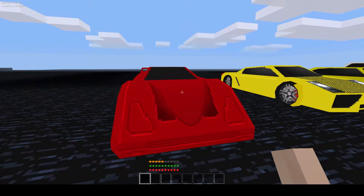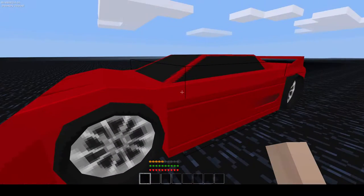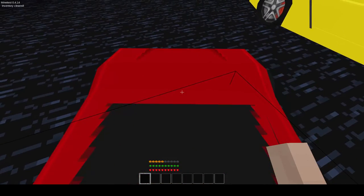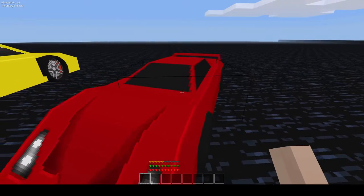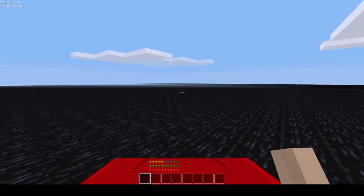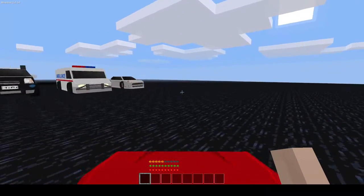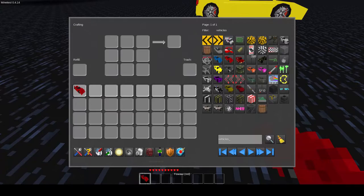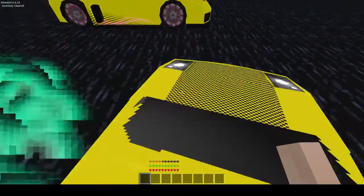Up next we have the Ferrari. If you sneak and right-click, that opens and closes the lights. I'm just going to leave those open for now. Yeah, it's a car. The cars pretty much all drive the same, I think. But it's working cars in Minetest, which is really cool. Yeah, they all pretty much drive the same, I believe.